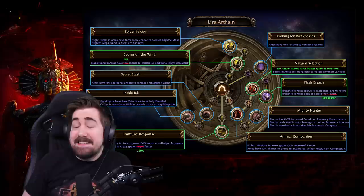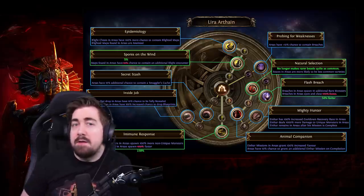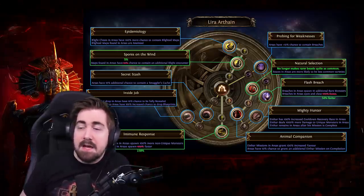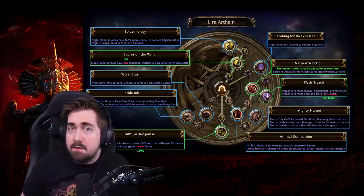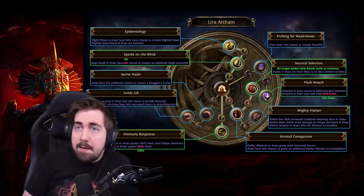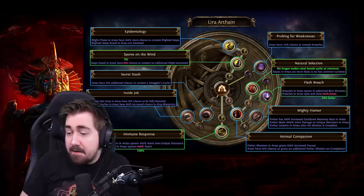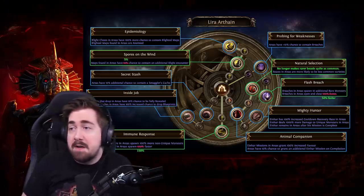Lyra Arthane — this region is in my opinion pretty trash. However, they have said that they've moved a lot of the blight oils away so that you actively have to run more blight now. You can't just grab it from Delirium or Heists as easily. So we might actually have to run tier 13 to 16 blights to get our golden oils. Epidemiology sounds like a pretty good choice for this.